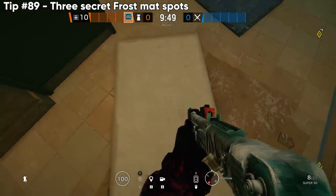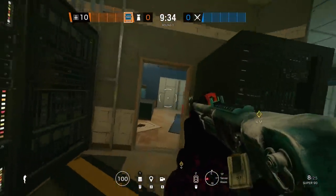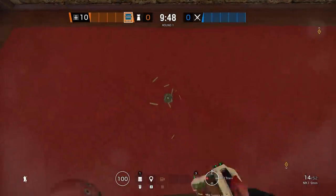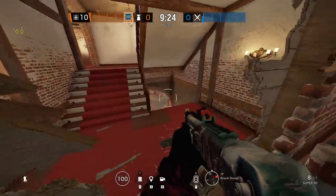Three Frost mat hiding spots: first one on Border, second on Villa, third on Theme Park. In certain spots, you can melee the floor and place Frost mats right below it through the hole to make them more hidden. Keep in mind the Villa spot only works on that section of the staircase — go a floor up and it won't work.